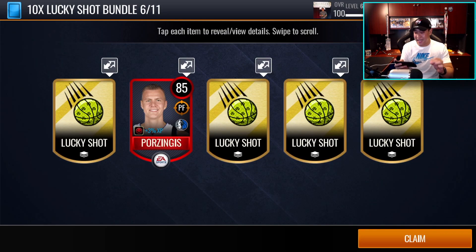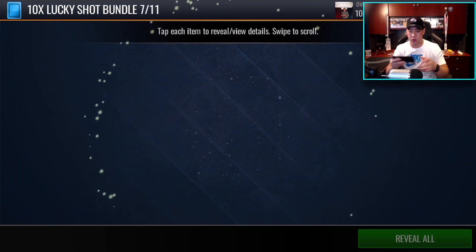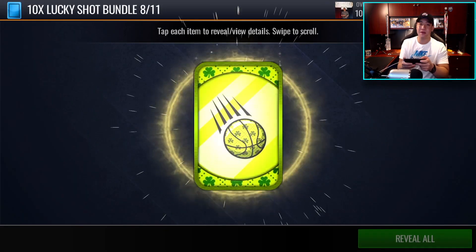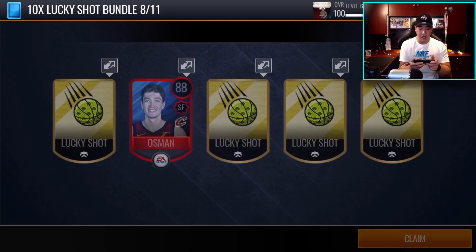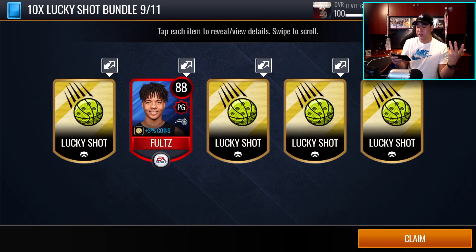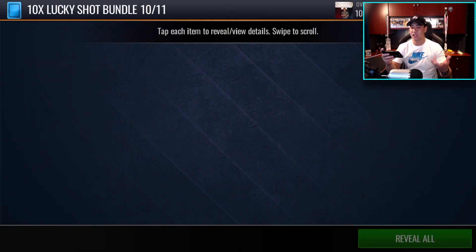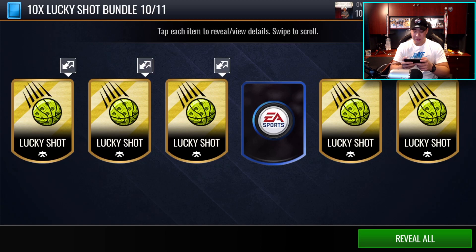Pack number six — back to 85, four items this time. Pack seven — we get Isaiah Thomas, 88 overall. Let's see some more of those platinum cards — let's go. Next pack we get Seti Osmond, another Series 2 master, but we want to see those 99s. I think the top-tier cards are green for the St. Patrick's Day theme. Pack nine — Markell Fultz, 88 overall. Moving on to the final pack of the bundle.